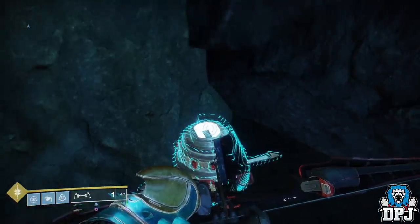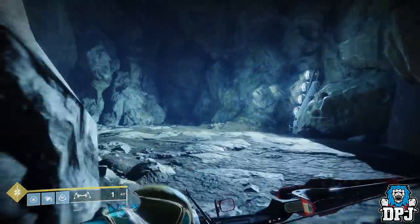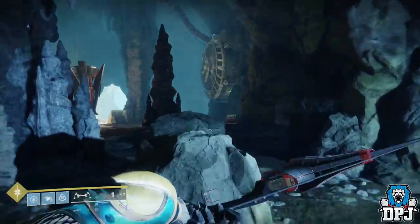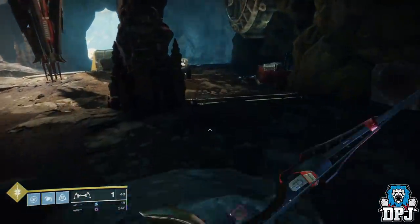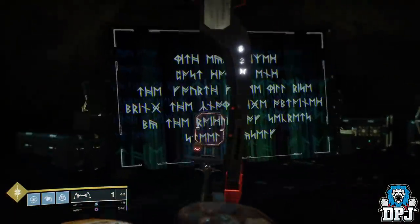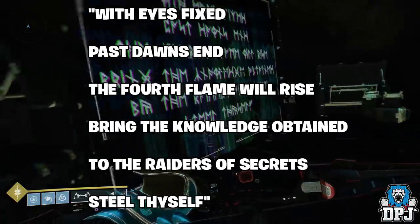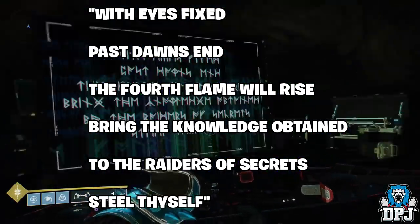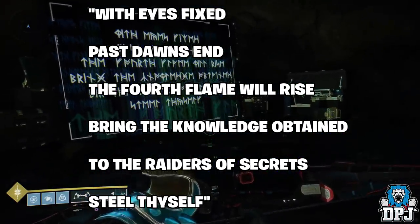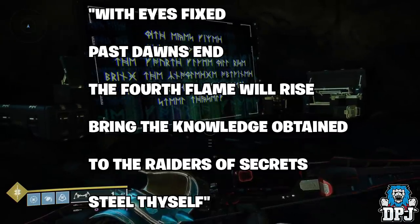Once you've interacted with all three drones, head to the TV at the back of the room. You'll see a cryptic message on it. The folks over at Raid Secrets have already translated this, and it reads: 'With eyes fixed past dawn ends, the fourth flame will rise. Bring the knowledge obtained to the raiders of secrets. Steel thyself.'